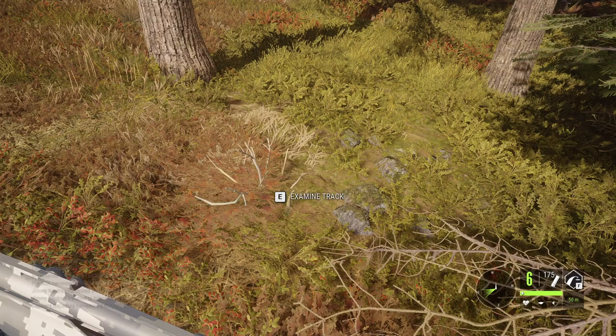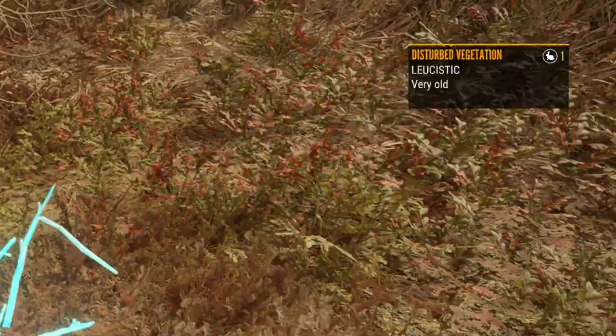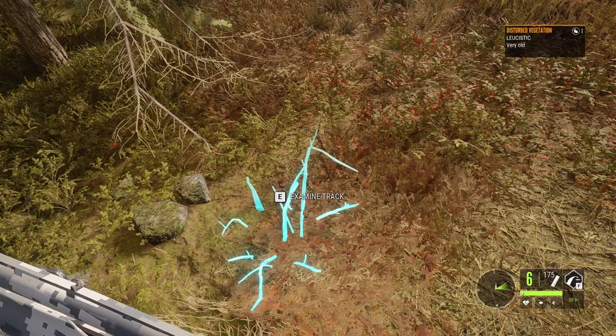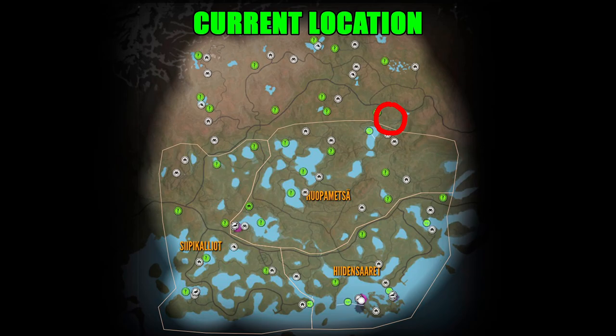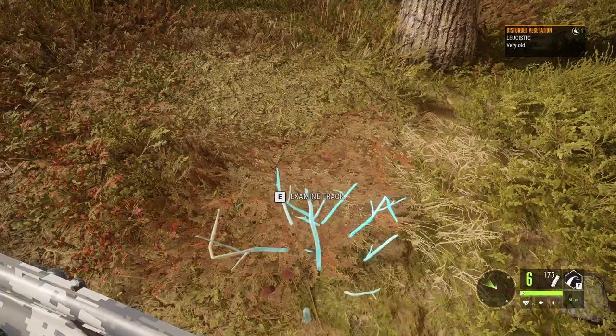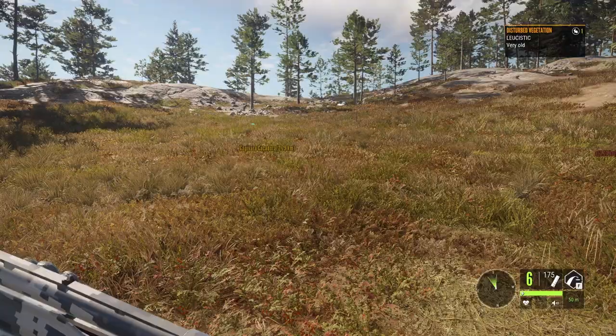I just found something fantastic here — I came across this distorted vegetation and it says leucistic. At first I thought it was from a capercaillie because this area is full of them, but then I checked and it is in fact from a blackgrouse — a leucistic blackgrouse. It is one of the rares I've been trying to find since the map came out, so I'm really happy we finally have the chance to add one to our collection. We just need to find it, which probably won't be simple — these guys are quite hard to track.